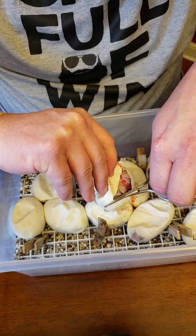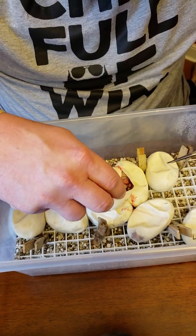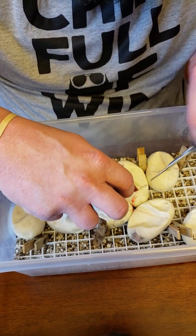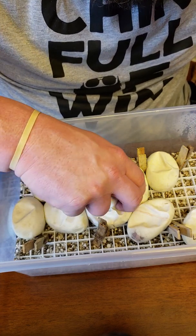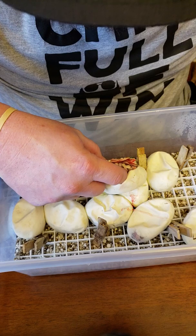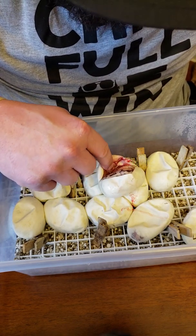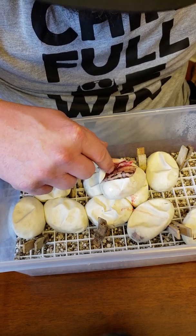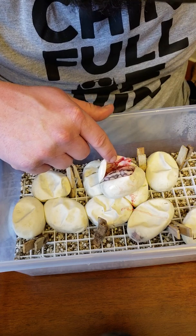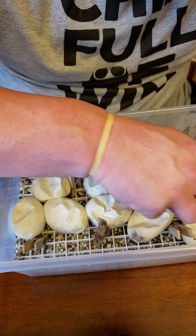Now this is an interesting looking one — looks like maybe a super pastel. There's lots of reduction in pattern and it kind of looks like the mom to me, so I would say super pastel for sure, maybe enchi as well. Not sure, but it's a pretty snake, really light in color. Let's move on to the next and we'll go back and revisit them at the end.